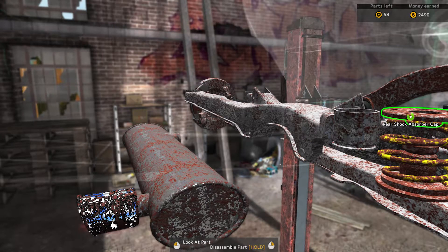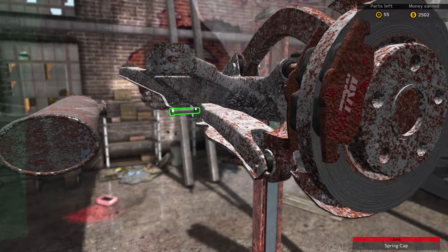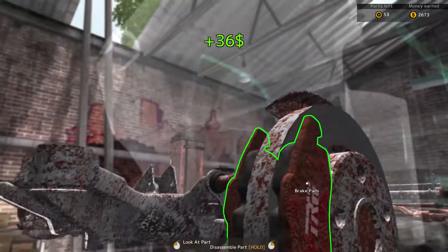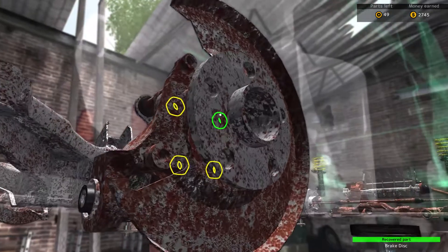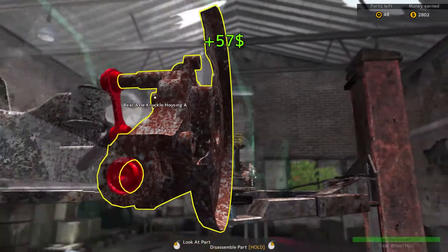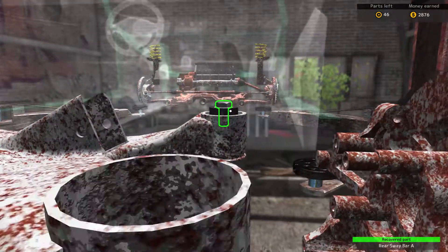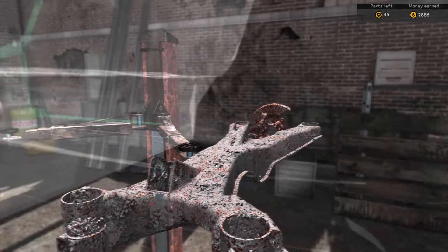We still got a couple things holding you in place. Take out the muffler — there you go. I do like the universal parts system — of all the parts it makes things a little bit simpler when you're trying to replace stuff, or scrap it like I am.